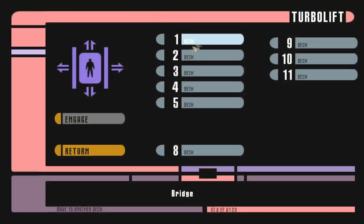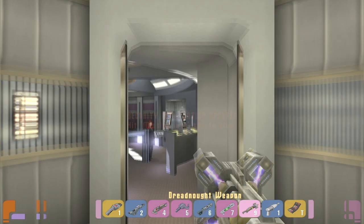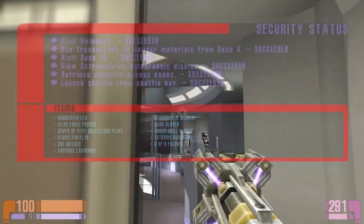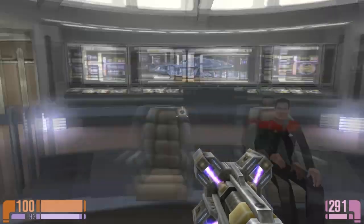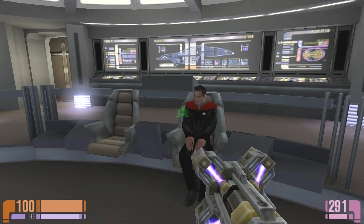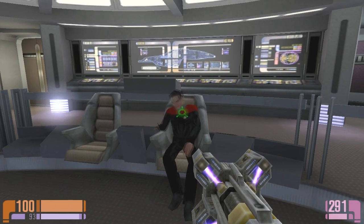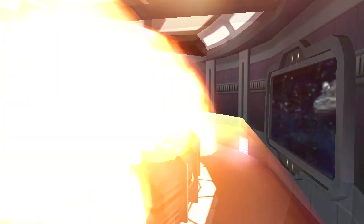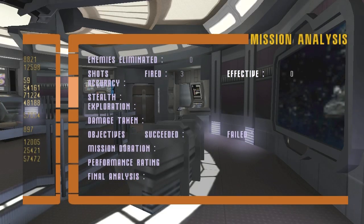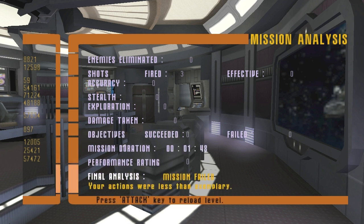That's basically everything. Specify deck - deck one. Time to blow up the ship. I always screw that thing up. Yeah, that's what it's going to take - you're going to hold a phaser to me. And it blew up but apparently the ship is intact. Your actions were less than exemplary. I would think so. Anyways, that's basically the end. I'm going to do a little bit of Holomatch so you get to see that, so stay tuned.